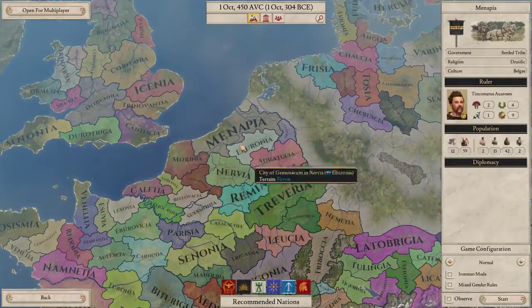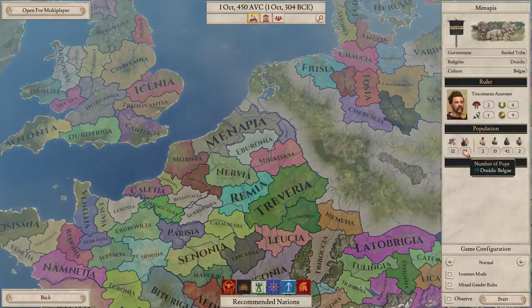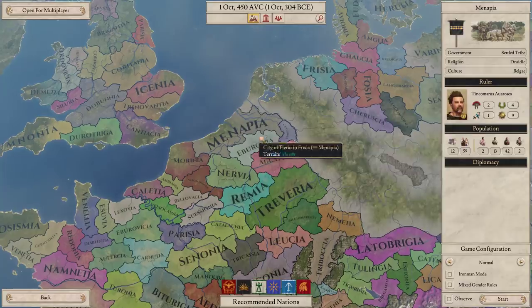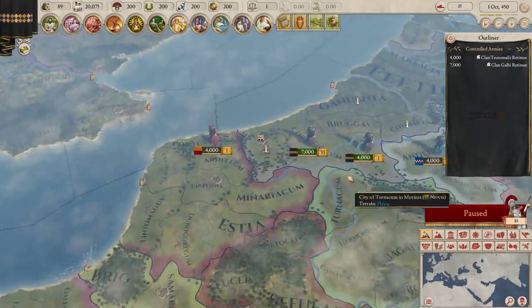They're on the coast, which is kind of nice. They're also one of the larger nations in this area. We've got a total population of 59 Druidic Belga here. There might be better leaders — our leader actually has really crummy charisma, which is unfortunate. He's good on religious, but that's about it. So it's not the greatest, but I think we'll be okay. Let's go ahead and punch ourselves in here as Monapia and see what we can do.